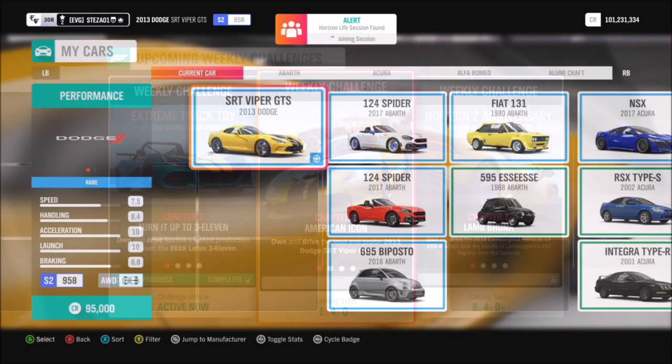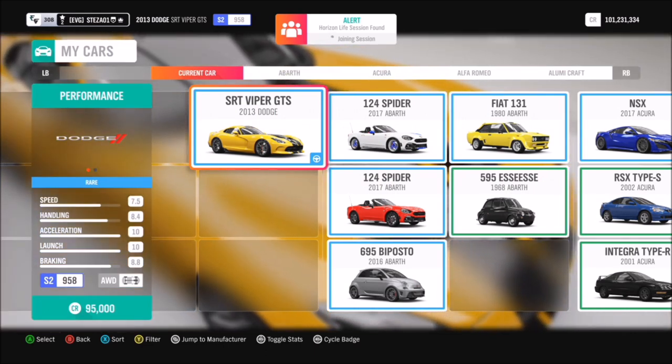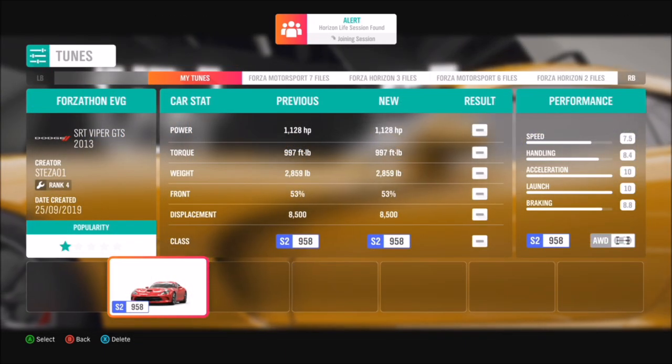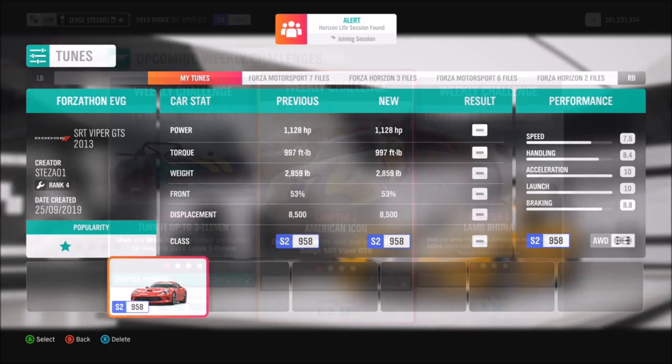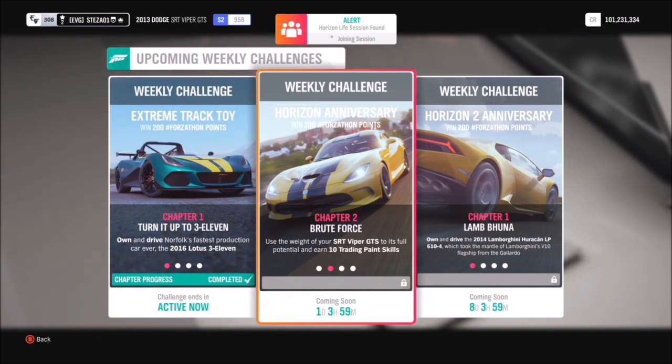It's a very cool car and you can pick it up for about 95,000 credits in the auto show, or cheaper in the auction house if you want to look there. I've created a tune for you guys to use — it's a standard engine but twin turboed, pushing just over 1,100 brake horsepower. It's a fantastic car. The first challenge just wants you to earn 10 trading paint skills.